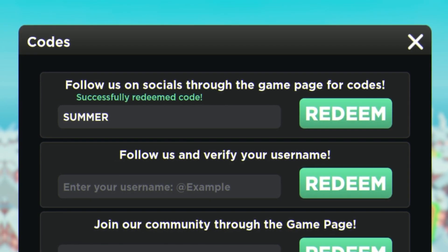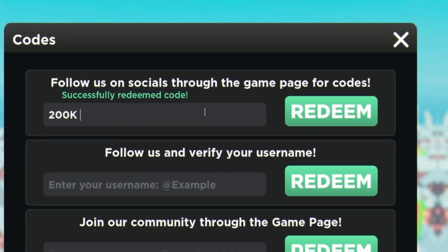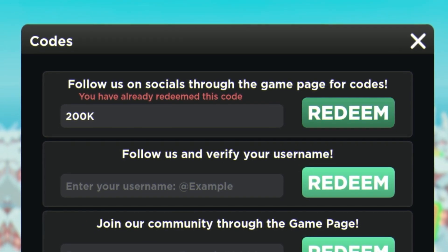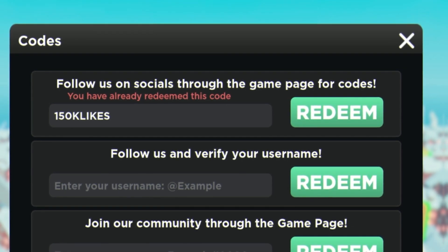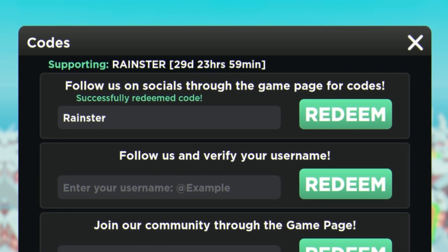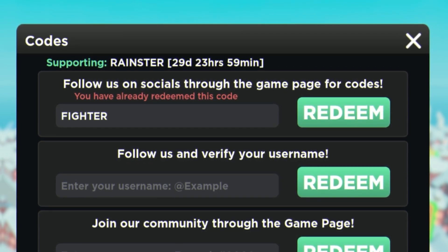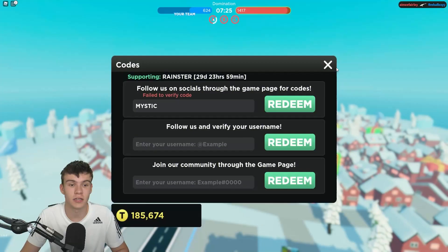Moving on, we have another code: '200k'. Then we have code '150k likes' — that one still seems to be working. Next is code 'rainster', then code 'turkey', after that code 'fighter', and finally our last working code today is 'mystic', which gets you free tokens.